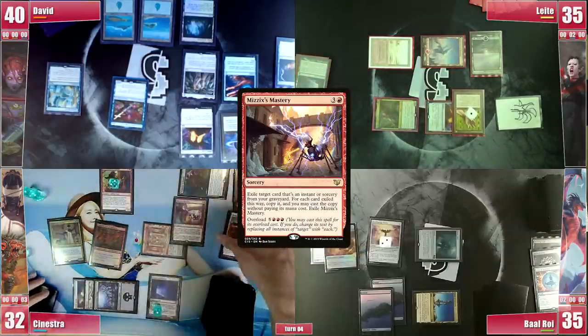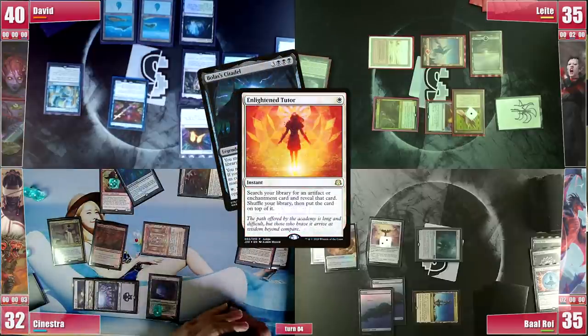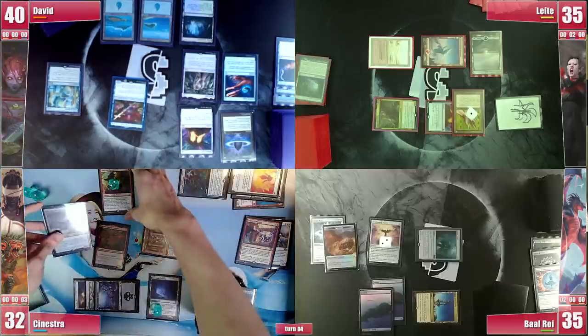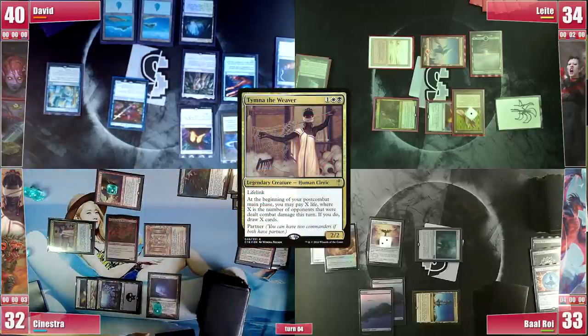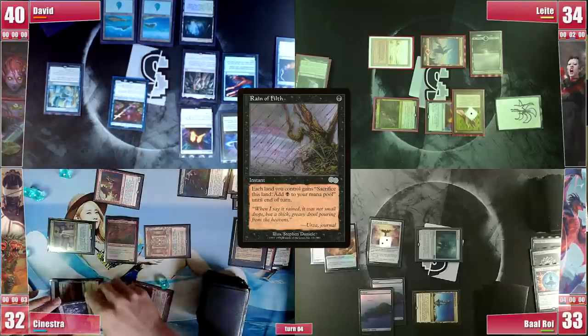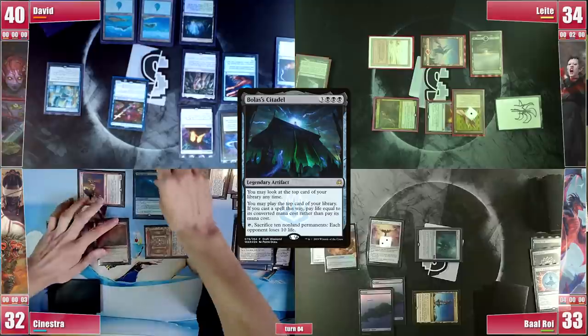Sinestra then casts Mizzix's Mastery targeting his Enlightened Tutor to find Bolas' Citadel to the top. He then goes into combat sending Tymna at Baal and Dockside at Leite, getting 2 but paying 2 to draw 2 cards. He then casts Rain of Filth, spelling doom for the table, and sacrifices all his 4 lands and 2 treasures to cast his Bolas' Citadel.